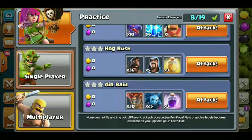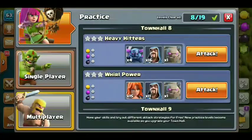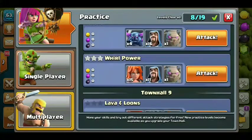If you have any questions about the Pekka attack, the Pekka attack will be paired with the Valkyrie attack. If you have any questions about the Pekka attack or the Valkyrie attack, the Wizard will be used alongside it.